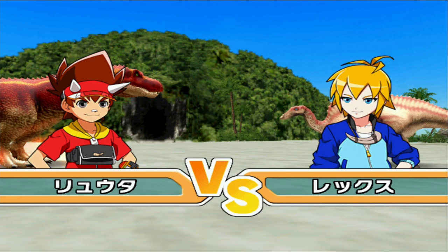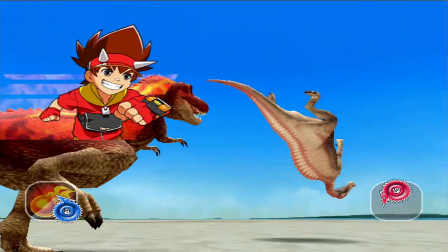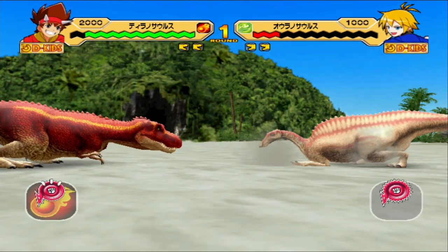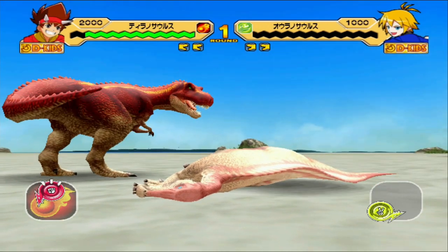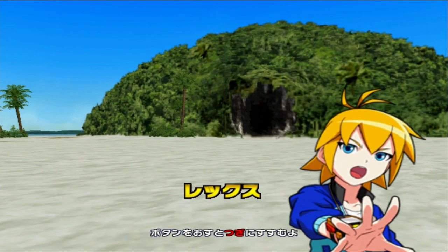We're also going to see how much damage its crit can do on its own. This is against Unoranosaurus and Yamagawa. We'll get the tie so we trigger the Burning Dash. Burning Dash is ready and triggered. Let's see how much damage it does against Carnotaurus.